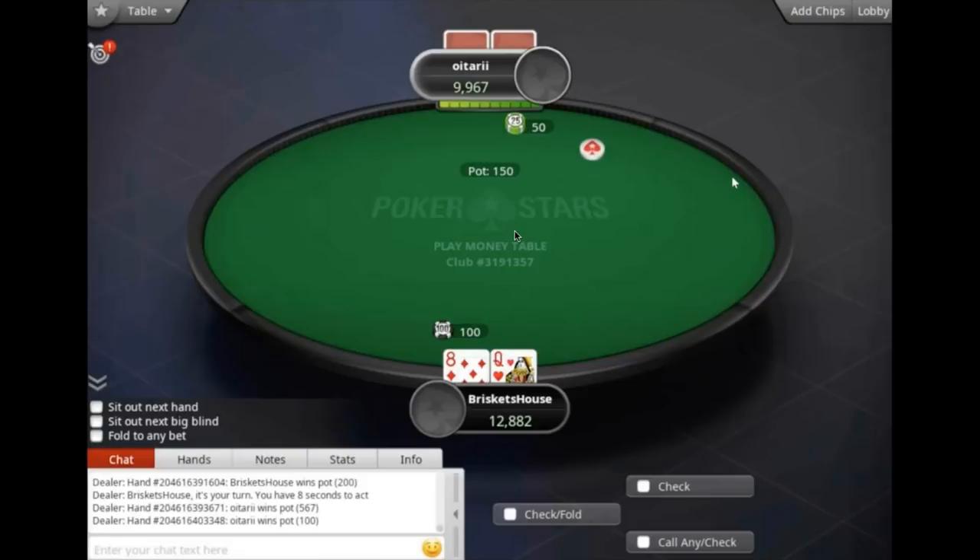If you watch the super high rollers, they can range each other as well as anyone — not just because they're great at poker but because they're playing very similar strategies with actually really low deception. They know which bluffs the opponent is using and which value hands, and they get to the river and say: he has these 32 bluffs and these 64 value hands, he just bet pot — this is basically a break-even decision.